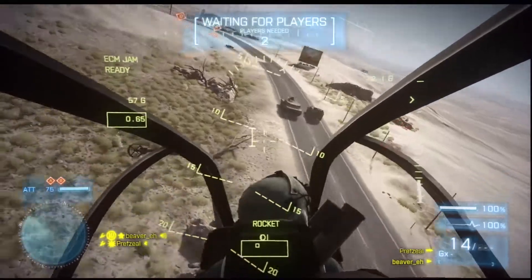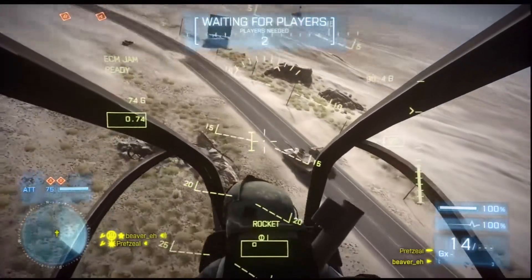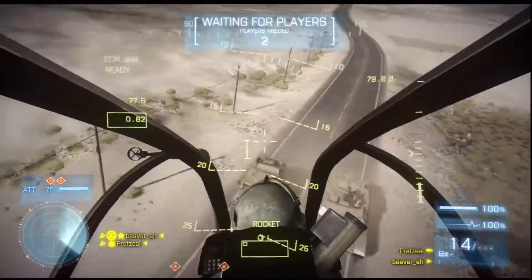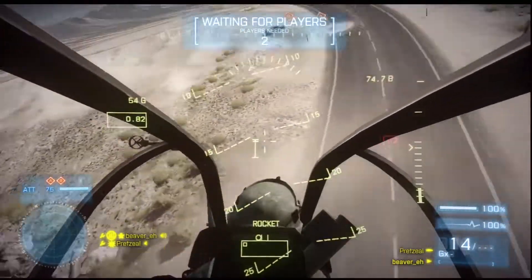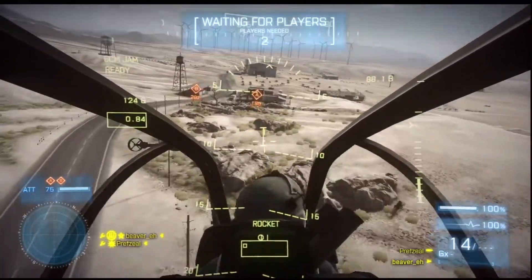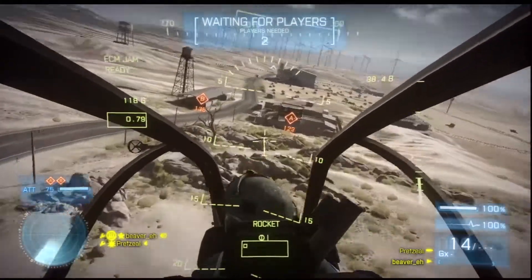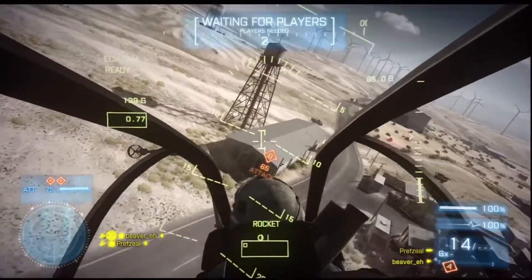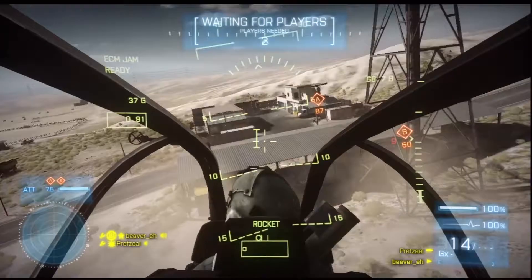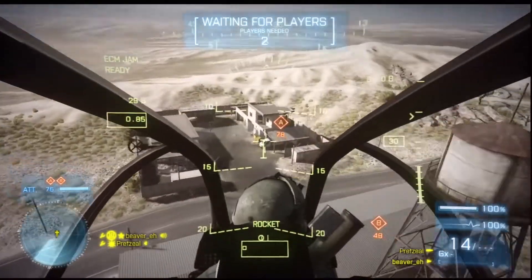Starting off on Abandoned Flats, we have an attack chopper, an anti-air Humvee, a tank, and then some dirt bikes a little bit further up. We have two objectives — one is in this little warehouse, and then one is in the pack of buildings over here.